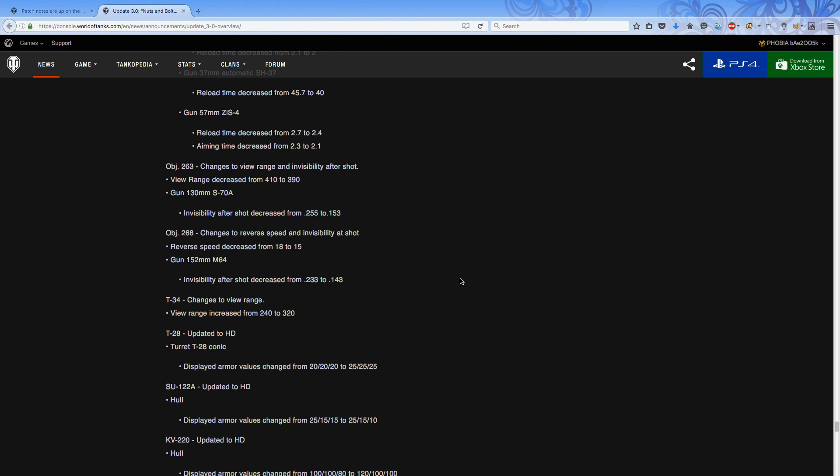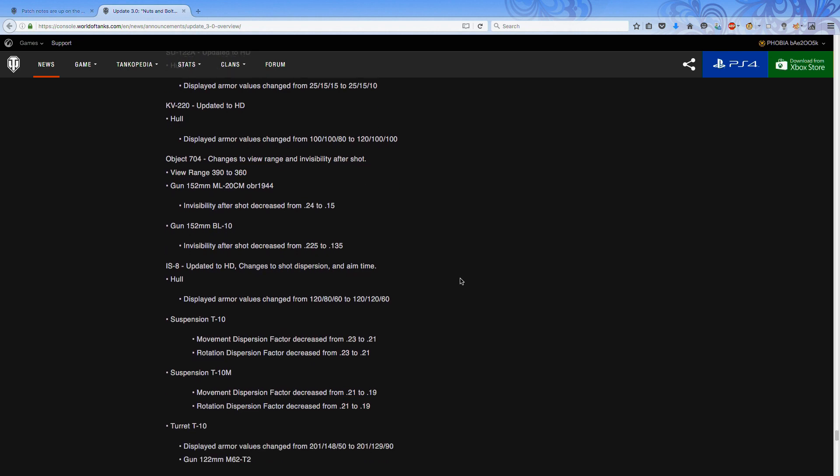One of the other big changes: the Object 268 and the 263 TDs. The invisibility factors on both are being reduced. The reverse speed on the 268 is being decreased from 18 to 15 km/h. The 263's view range is being changed from 410 to 390 meters — with perks and crew it'll probably be negligible, still getting around 420–430 meters. The tier 9 Object 704 is another one: its view range is being reduced by a large margin down into the 360s range.